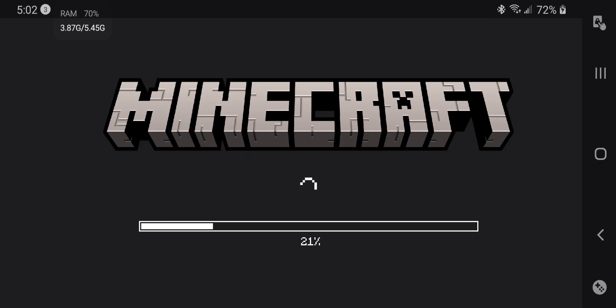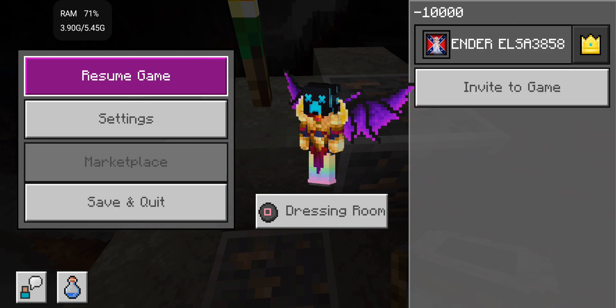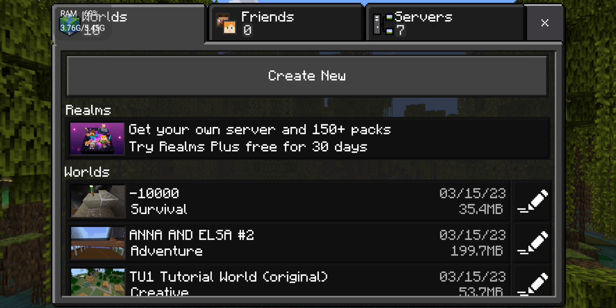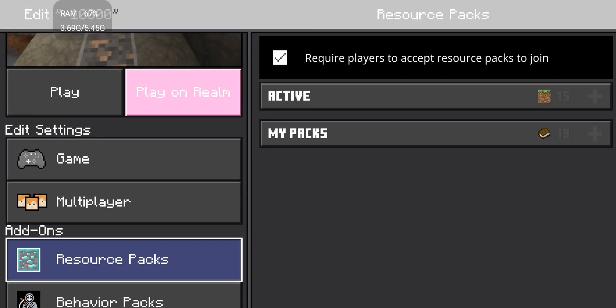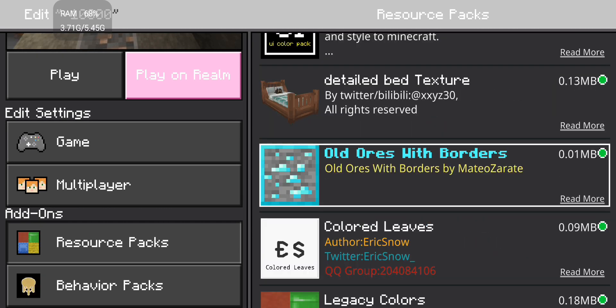You hit download, and then once it's downloaded you can hit save on that. Go there - you're actually lagging for once - and then you can activate through here.